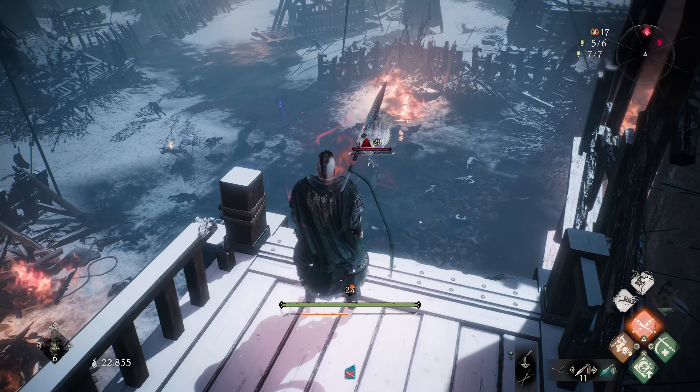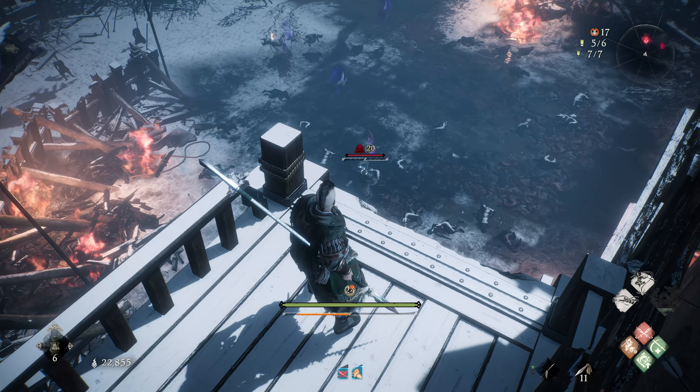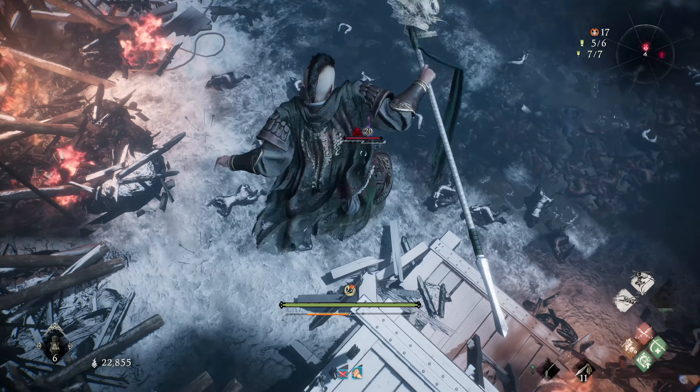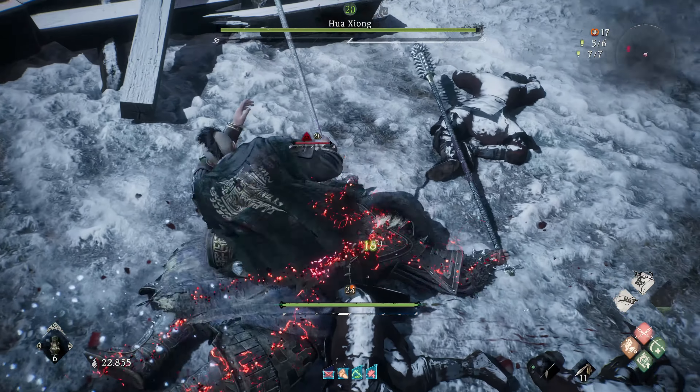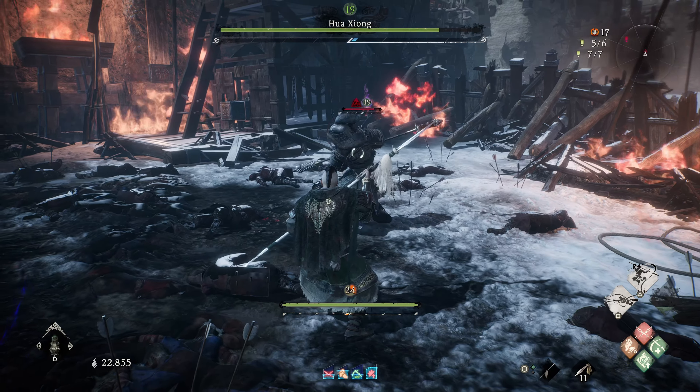After that, all you have to do is hold guard and Shift+2 at the same time, which is L1 and R1 on PlayStation. Basically hold left bumper and right bumper together at the same time and wait for the boss to attack. If you press deflect when the boss attacks, you'll do a weapon switching counter-attack.